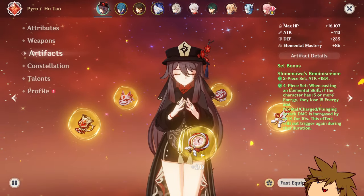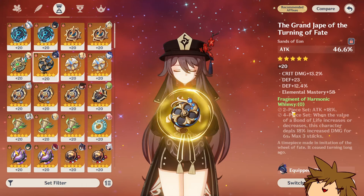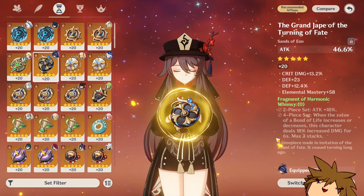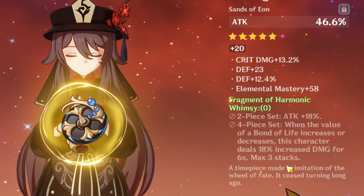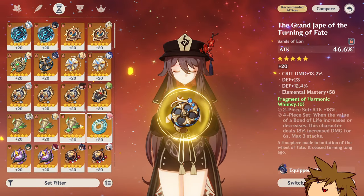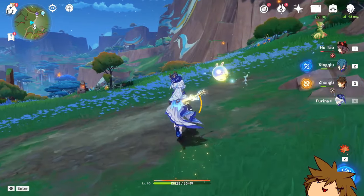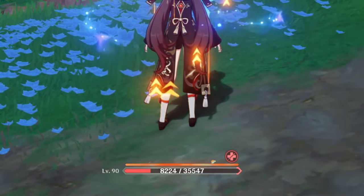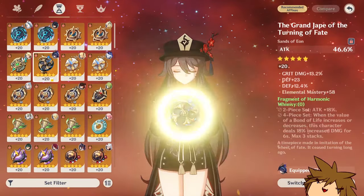Now, what if we change the artifact set to equip the other Bond of Life set? This should give us 18% attack, and when the value of Bond of Life increases or decreases, this character deals 18% increased damage for a maximum of three stacks. If we have a character that heals us in between, and I'm hoping Furina will be enough during her healing state to heal us quick enough from the Bond of Life — it'll take a couple of ticks — then this artifact set should be working.